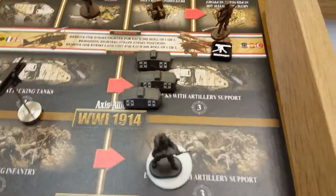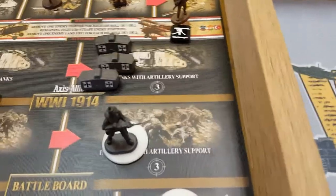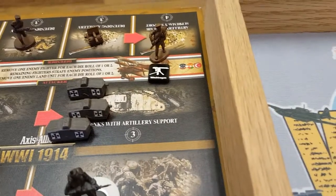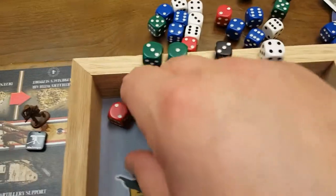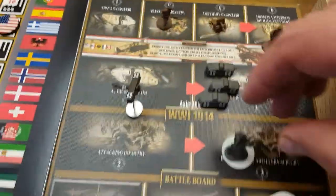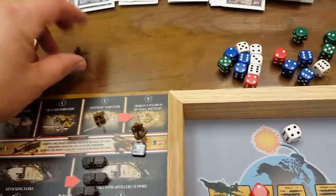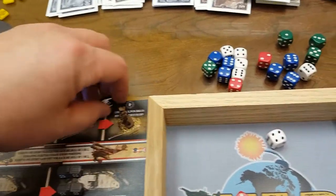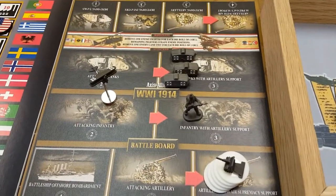We're going to roll in defense for the artillery as well as the infantry only — the machine gun's already fired. Both at three or less for Russia. They got one hit. We will take one infantry away and the Russian forces are eliminated in Poland. We'll return these back to the map and be right back.